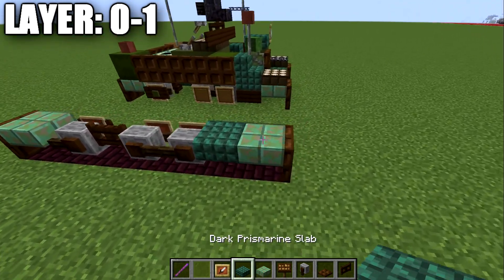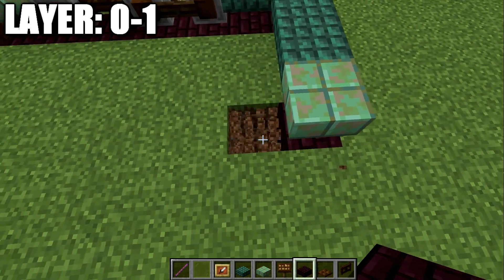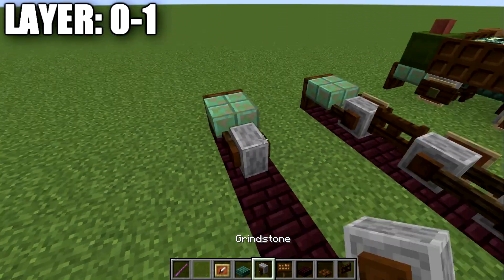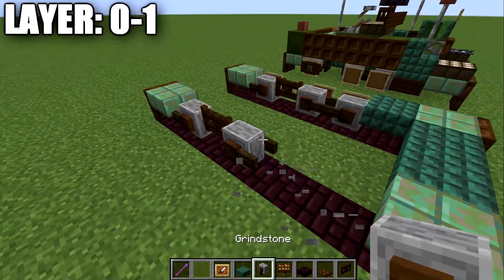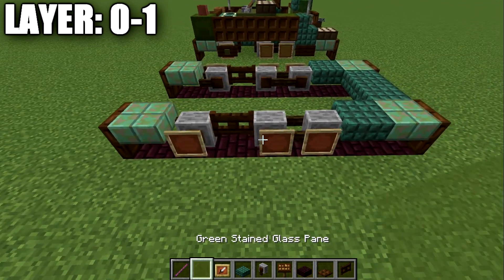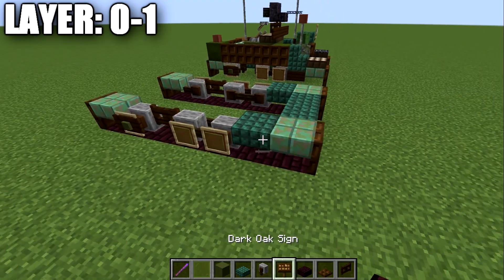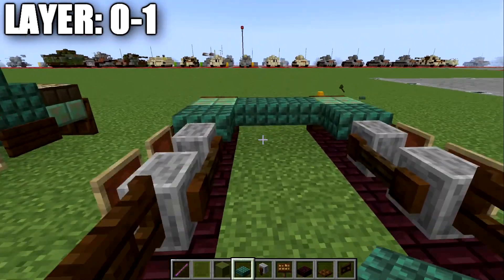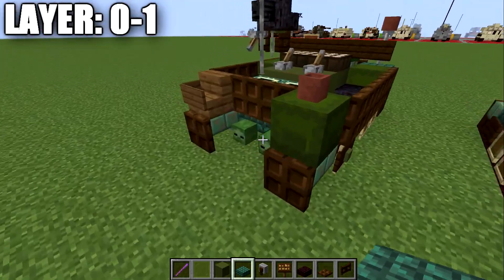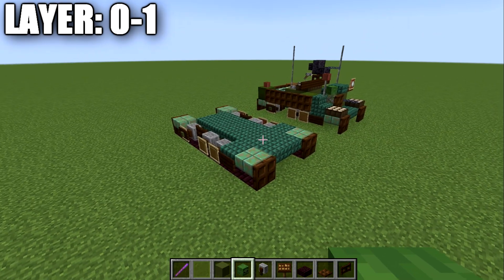Now we're going to take our dark prismarine top slabs and place down a row two over, setting up our tracks, doing the exact same thing we did on the other side. I'll go through this a bit quicker since I've already explained it — if you need reference, just look at the other side as it is identical. Don't forget the item frames. That completes our track layout. After that, take your dark prismarine and continue filling in the middle section all the way back between the last grindstones, then place down two zombie heads coming off those slabs. That sets up everything for layers zero and one.